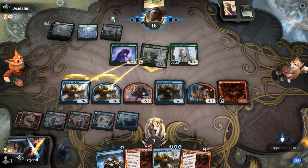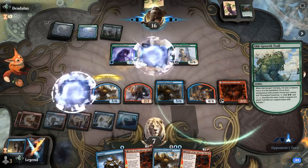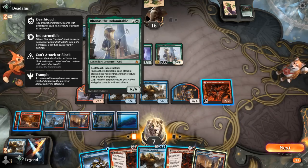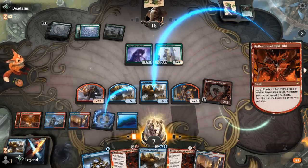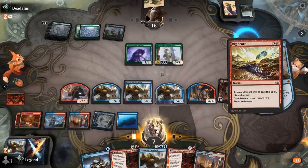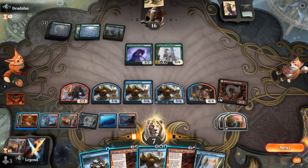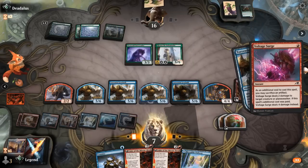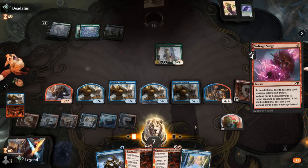Rona no longer gets to block here, and it's party time — we can copy a Gearhulk. We play another Gearhulk, then another Gearhulk, play Voltage Surge, and kill the Pack Leader dealing four damage. We attack with the team and our opponent should be dead. Awesome, on to the next one.